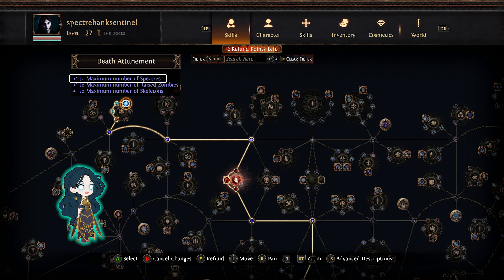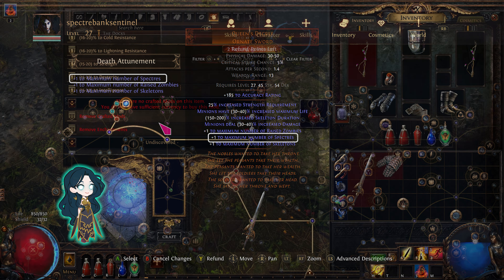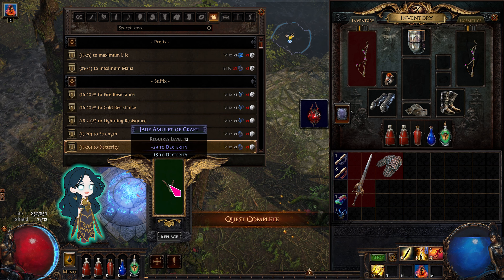You will need Death Attunement when you reach level 28 to get a second spectre. And to save 3 spectres, you will need a Queen's Decree unique sword. A jade amulet crafted with extra dexterity will let you equip the sword.